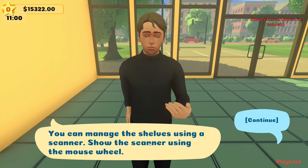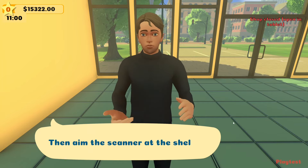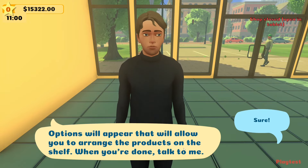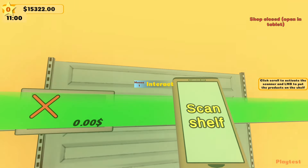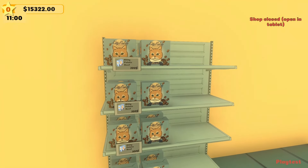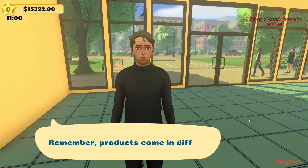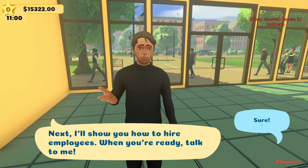Now we arrange the goods on the shelves. You manage shelves using the scanner — show the scanner using the mouse wheel, then open shelf management using the left middle bar. Left-click on the scanner at the shelf to bring up options that allow you to arrange products. Products come in different shapes and sizes so they won't all fit — for example, large scratching posts won't fit on the standard shelves.